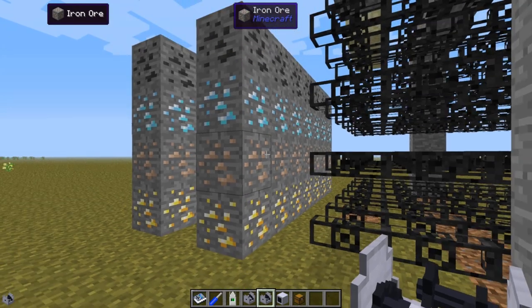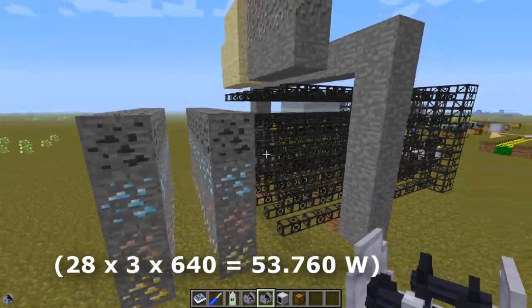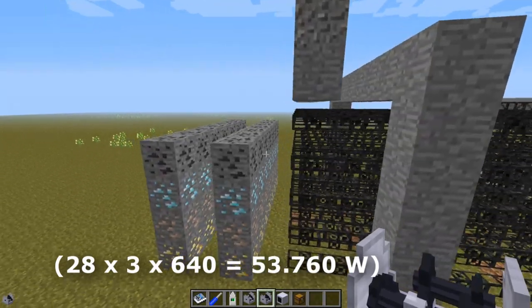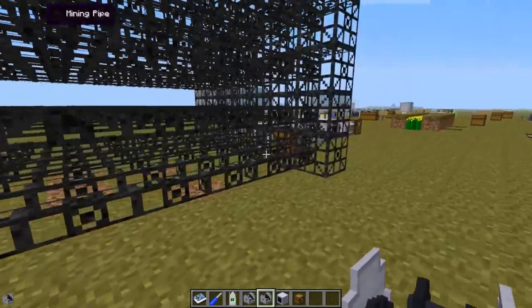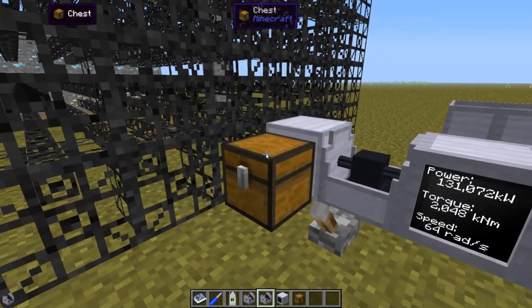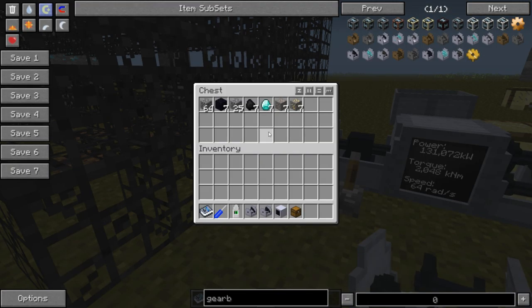Moving on to the last part — now I have a bunch of ores here. The hardness is 3 and we have lots of power and lots of torque, so this is no problem in that aspect. As you can see we dug through it with no problems. But one problem is that we only got exactly the amount that we dug up, as we would have with a normal unenchanted pickaxe.